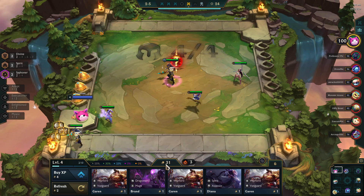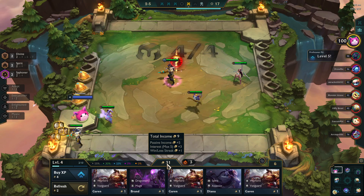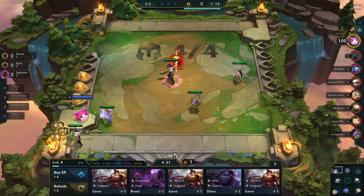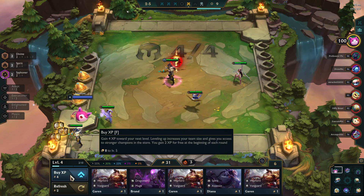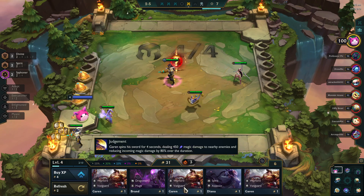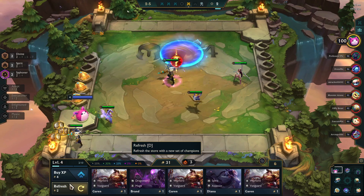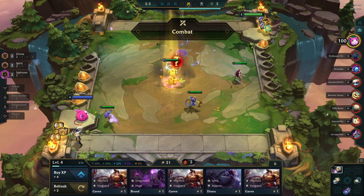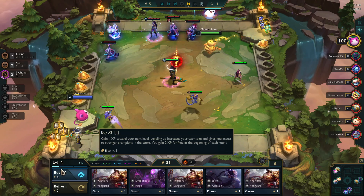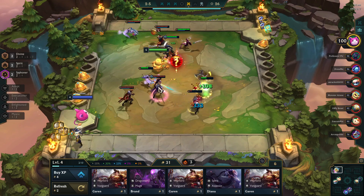So now I'm at 30 gold and I'm getting three interest because I'm at 30 — one per ten gold. I will tend to save up for 50 gold before I spend. Over here on the left, you can spend your gold in the shop, and then you can also spend it to buy experience, and you can spend it to refresh the shop. I tend to wait until I'm at 50 gold where I'm getting the maximum five-gold interest before I do any experience or refreshing. Other players do things differently, so it's kind of your call.